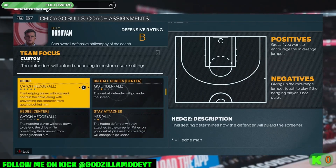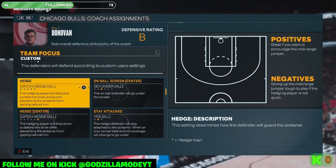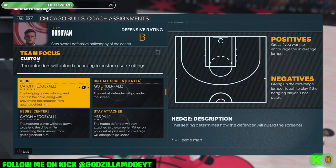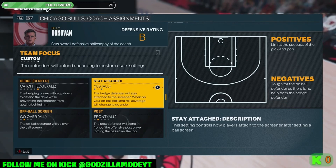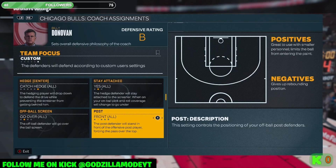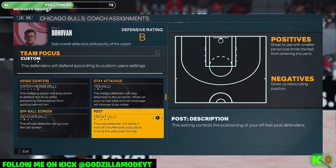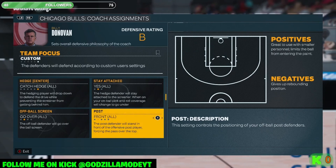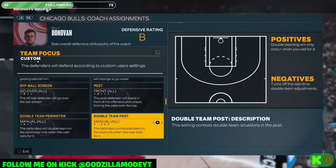Say you're playing against the classic Lakers with Kobe — he gets a screen from Shaq and he's going to look to go to the basket or hit the mid-range. So Go Under, then Stay Attached. You need Catch Hedge on because if your defender on Kobe gets hit by Shaq's screen, he won't recover in time — Kobe might score. Run Catch Hedge so you can X-switch quickly and then switch back and get a stop.